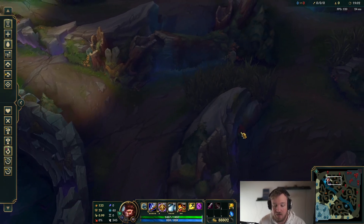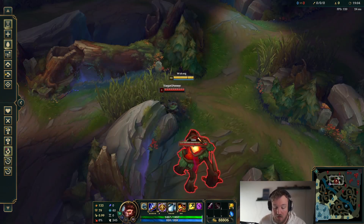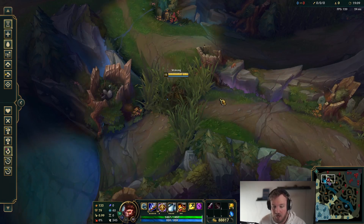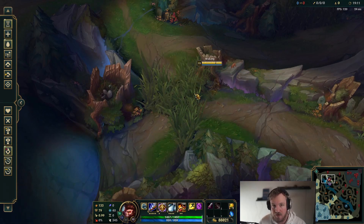One thing you can do — let's say you expect the enemy to start topside. The enemy top laner is going to help his jungler topside. You can sneak into this bush, wait a little bit. He comes, you auto E and then you start finding him.